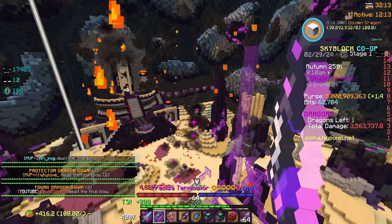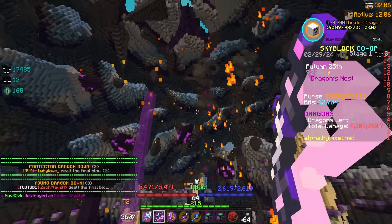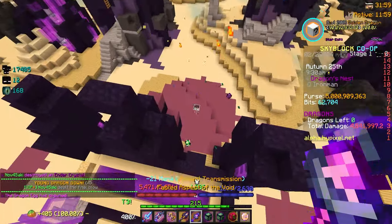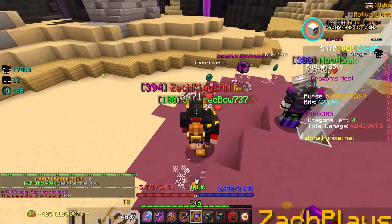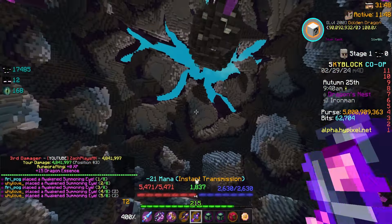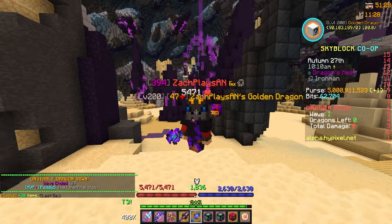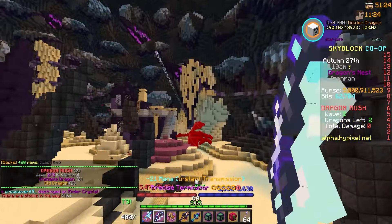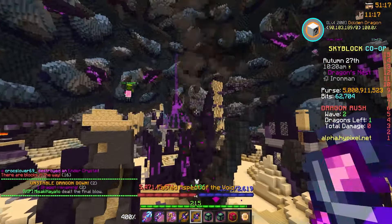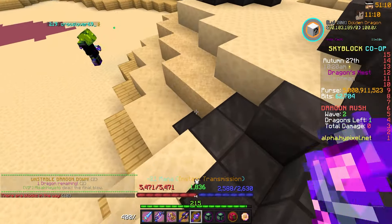Another massive part of this update is pet changes — we're talking perk reworks, buffs, and fixes across 12 different pets, ranging from fishing content to combat to basically every part of the game. One really notable one: the megalodon pet is now probably best in class during fishing festivals, which is how I always thought it should be — I actually mentioned that to an admin way back when I first got my megalodon pet. Nice to see them do that now that I'm done with fishing festivals and my megalodon is level 100 legendary.